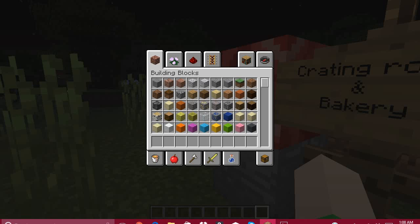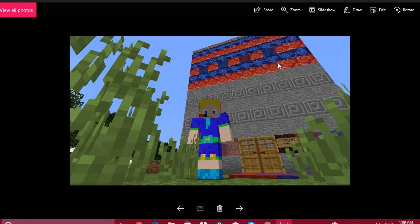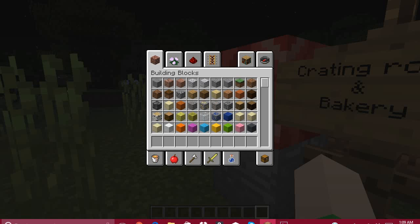The terracotta blocks were used as the bakery, and as you guys can tell, it's a pattern of brick, stone, and cobblestone — if you guys don't want to copy that pattern.